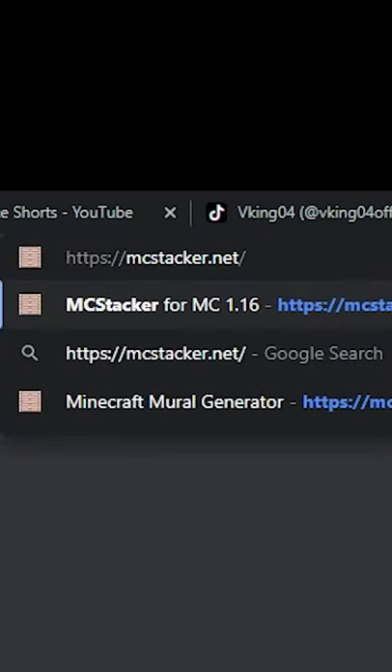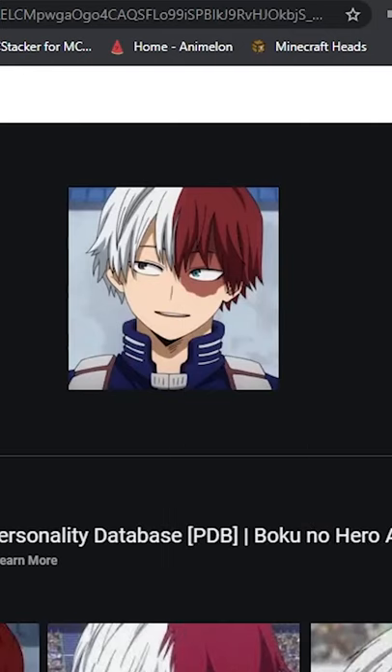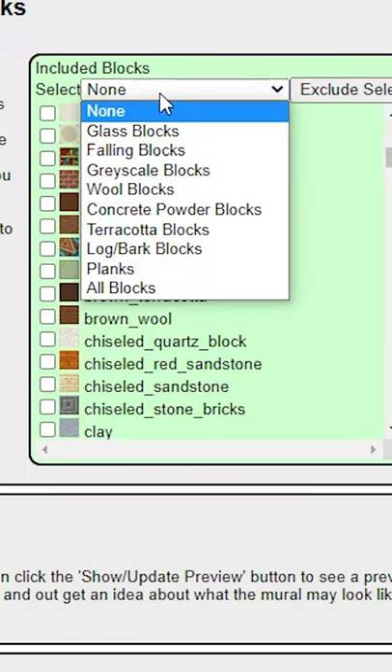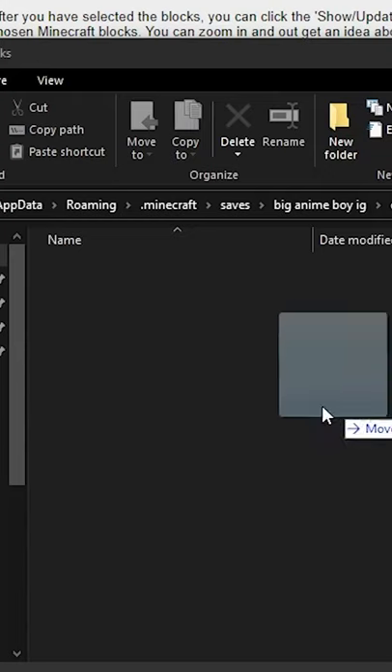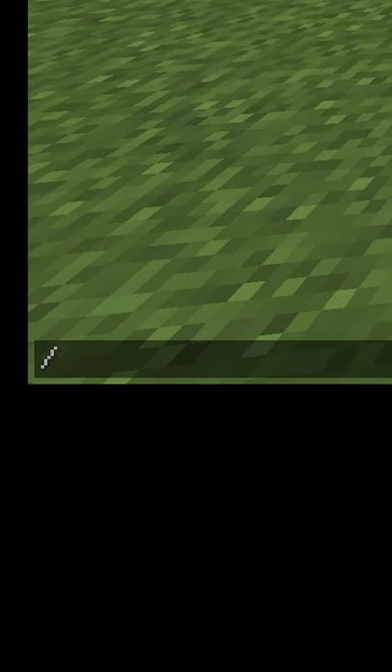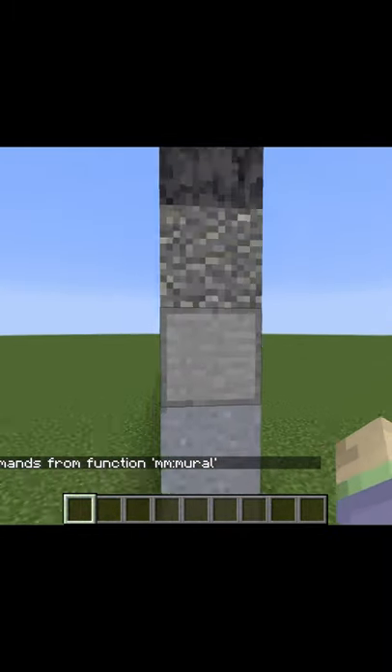I just gotta go to this website right here, click right here, go on Google Images and search for that anime boy, then upload the file right here and remove the glass blocks because they look ugly, download the data pack, drag that into the data packs folder, then type this simple command into Minecraft — and as you can see, it will have built this massive structure right here.